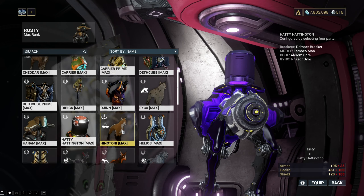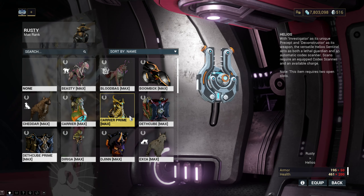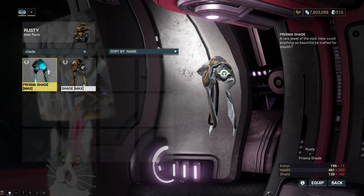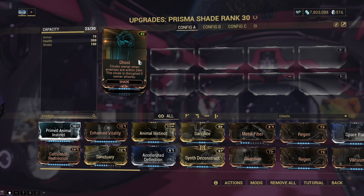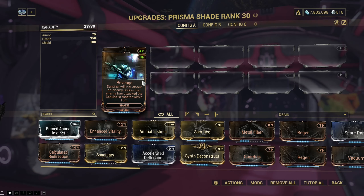First, we're looking at sentinels — floating robot creatures that follow you around and help out. Sentinels are purpose-built, each with their own theme and purpose. The Shade, for example, is a sentinel well suited to stealth purposes, with the Ghost Precept which turns you invisible when enemies are nearby, and the Revenge Precept which will only allow the Shade to attack nearby enemies that have already attacked you, stopping it from giving you away in missions where you're trying to be sneaky.